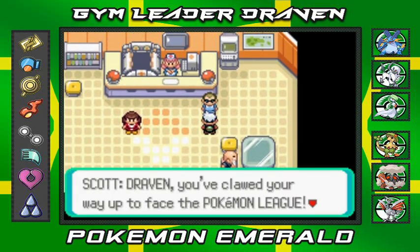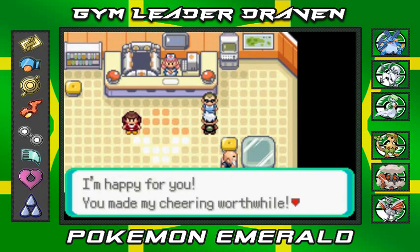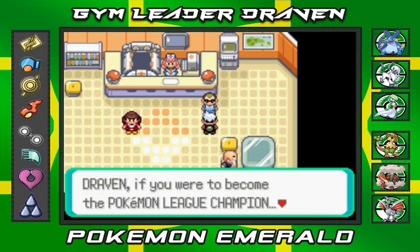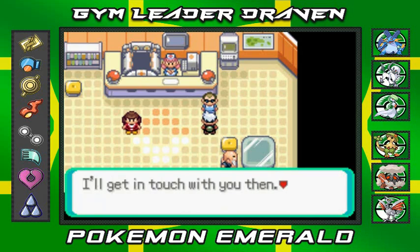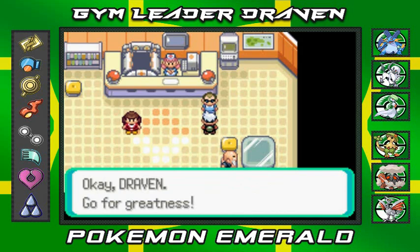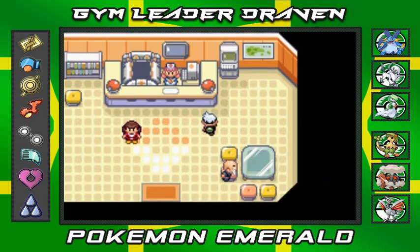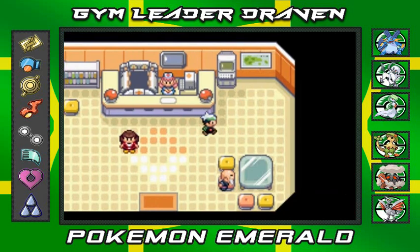Before that, Scott's like, 'Draven, you made your way up to face the Pokemon League. I'm happy for you — you've made my cheer worthwhile. If you were to become the Pokemon League champion, I'll get in touch with you then. Go for greatness.' So we got a number one fan right there.